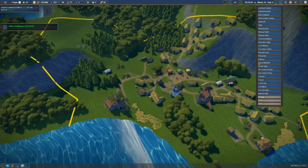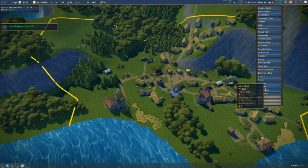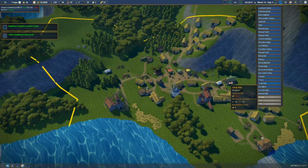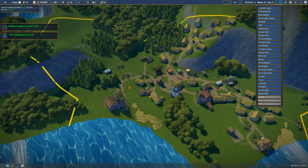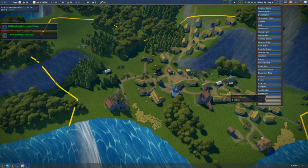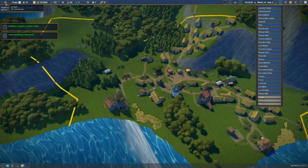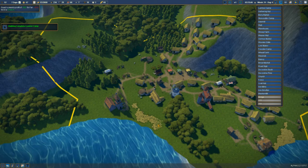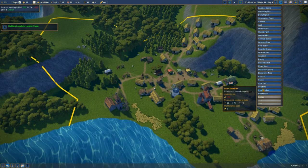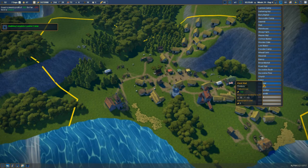There we go — four new buildings unlocked. We're going to take this down to normal speed. We've now unlocked the iron mine, iron smelter, and the coal hut. The bridge requires 10 citizens — we've got 32 serfs and 20 commoners. The first thing I want to do is get the coal hut.